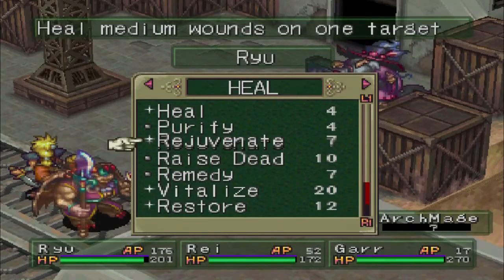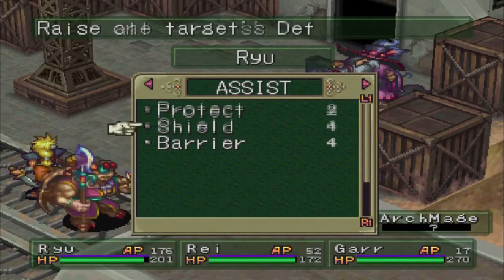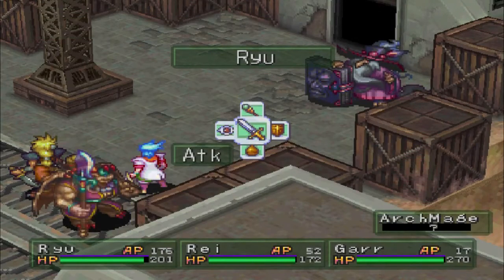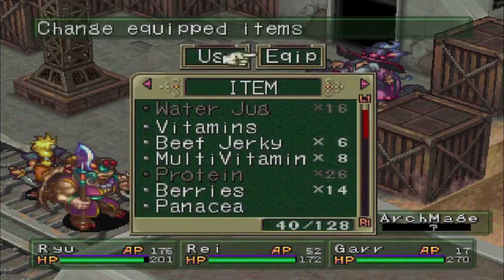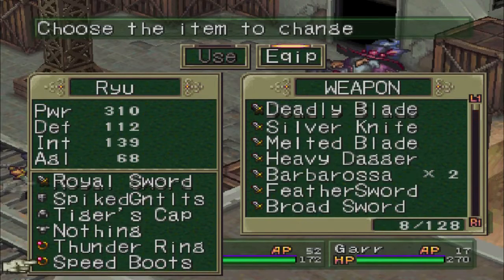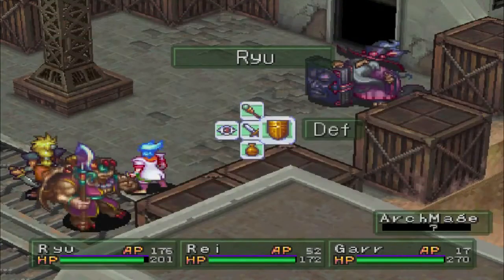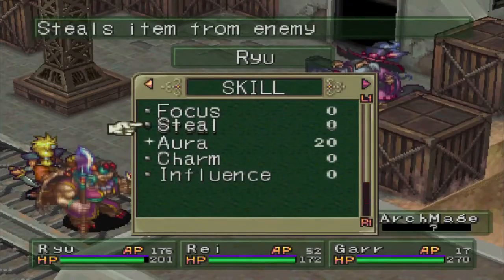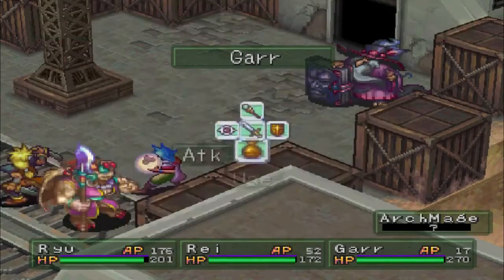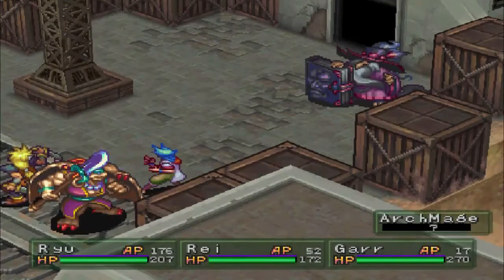We finally ran into him — the man, the myth, the legend: the Archmage. That took like 40 minutes to run into this guy — I'm pretty positive my game bugged out. Here he is. He's got 3000 HP and 80 agility. I want my agility around 65–70 so I can possibly get an EX turn once I transform into a dragon. I'll do some stealing first and show you what the Archmage is all about.